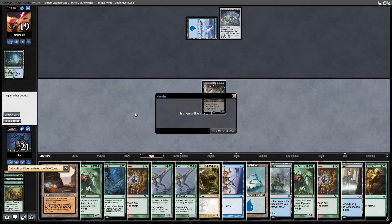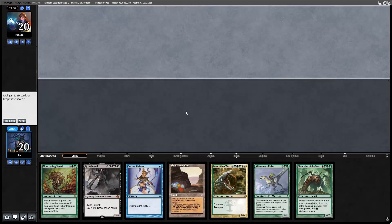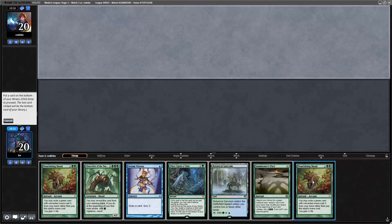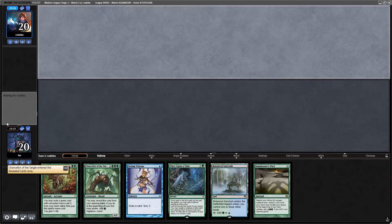Welcome to round two. This opening hand is a mulligan because of the Griselbrand. Even without it, I don't think I'd keep — the Rider is less important than having Eldritch Evolution or Neoform, and you've got four Riders, four Summoner's Pacts, and four Once Upon a Times. Going to mulligan. On six I think this hand is keepable — I still need to draw Neoform or Eldritch Evolution but I have the Allosaurus Rider. Putting Nourishing Shoal on the bottom.